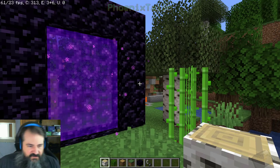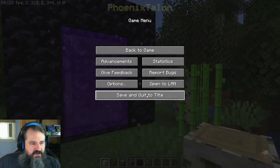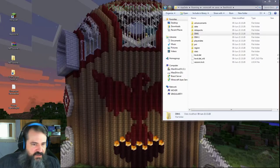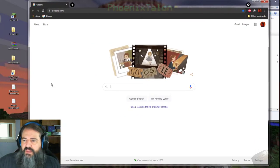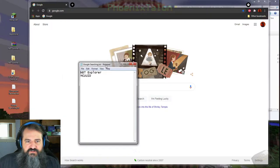The meat of the video starts now. Let's cancel out of this and save and quit. Now this is where we have to open Google. What I need you to do is go to Google and search for 'NBT Explorer'. I have my Google searching cheat sheet right here.